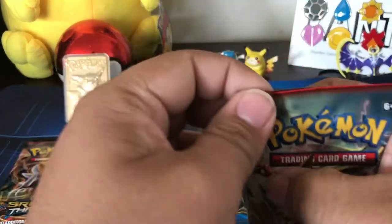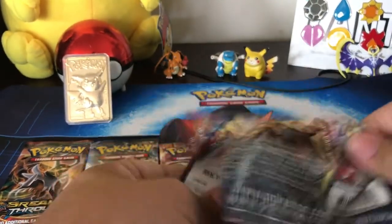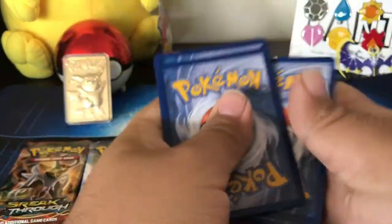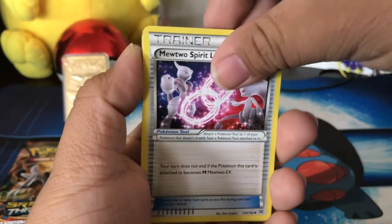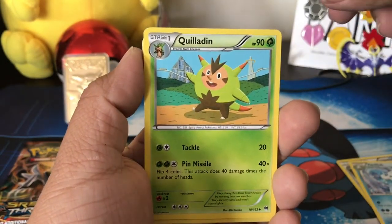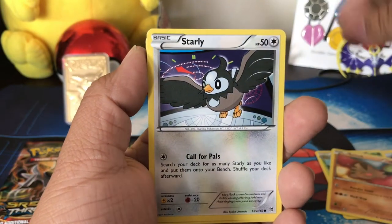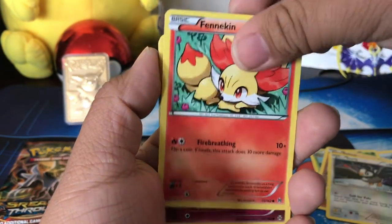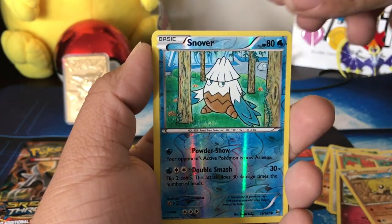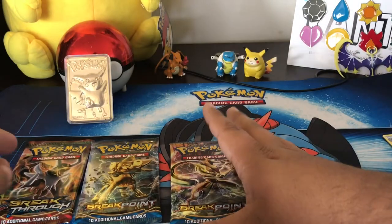First we're gonna go with this Breakthrough pack, let's see what we get. Code, and then one, two, three — so we got Mewtwo Spirit Link, a Vanillish like an ice cream cone, a Quilladin, a Swinub, a Starly, a Flabébé, a Sanchrle, a reverse Snover. The basic dual — not great, let's try Breakpoint.